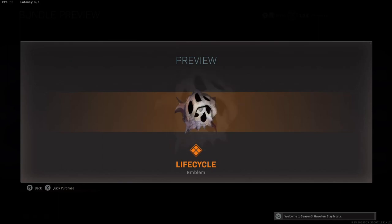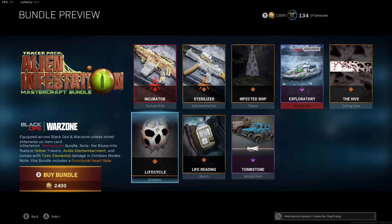You're going to get the Life Cycle Emblem — a legendary emblem. This is basically just a ball of alien infestation, I would imagine. This is animated as well and does look pretty cool. The legendary Life Cycle Emblem.